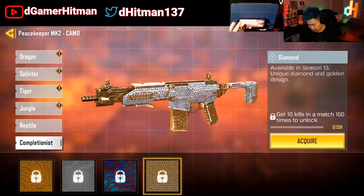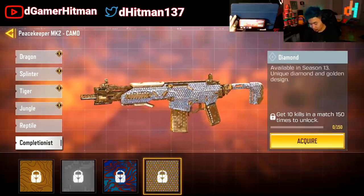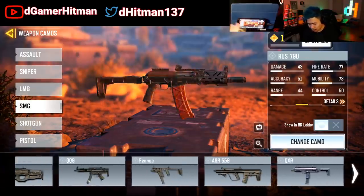And the Peacekeeper — we didn't get to take a look at it before, but really clean. Very similar to the LK in my opinion. The magazine — very nice, a lot of gold, a lot of diamond. So those were all the guns that we have here — yeah, we went through all of them, that's all of them.